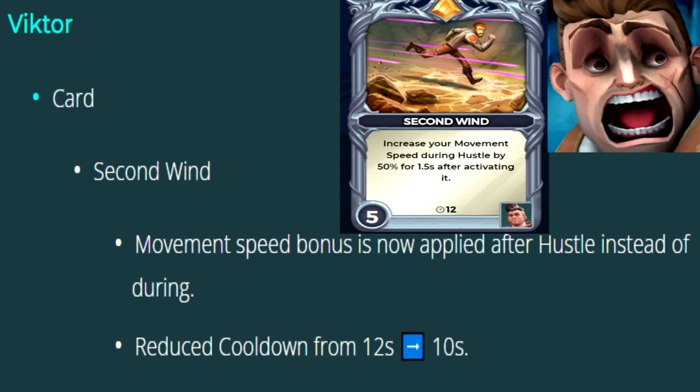The move speed provided by Victor's second wind card is now applied after Hustle instead of during it. And the internal cooldown on the card has been lowered from 12 to 10 seconds.